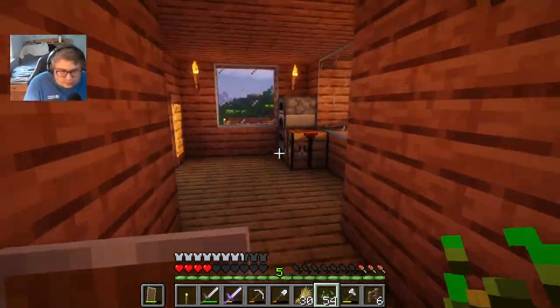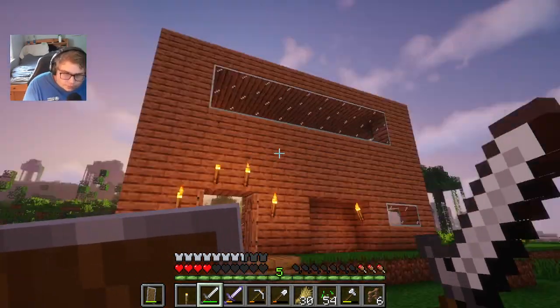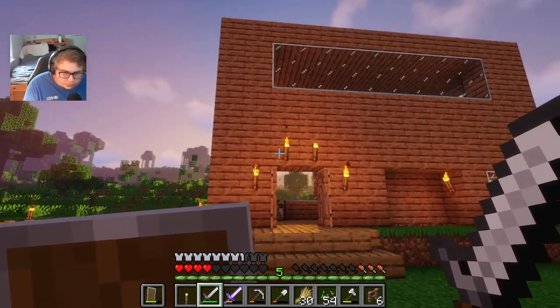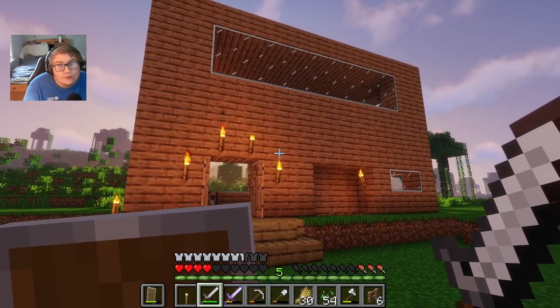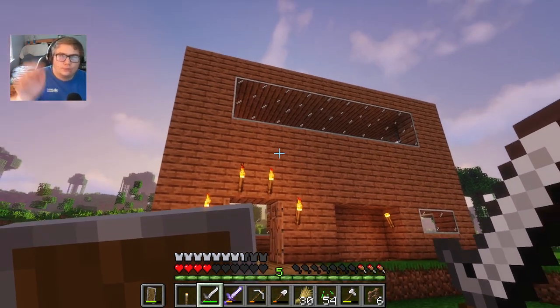I had an idea for the cobblestone — I want to use cobblestone stairs for the roof. I want it to go right along the middle there, like a layer, then a little thing right there, then an overhanging roof. I think that's the best idea I have for it right now. And my camera is crooked — I just realized that.